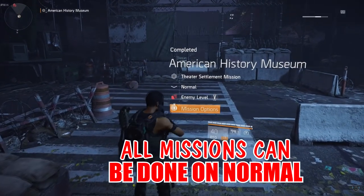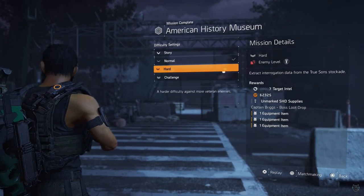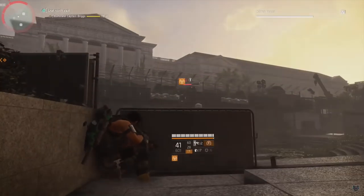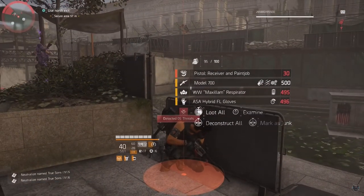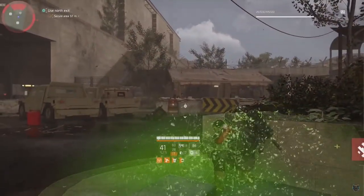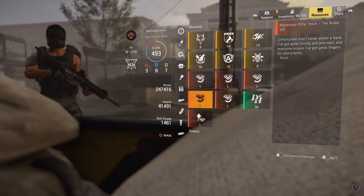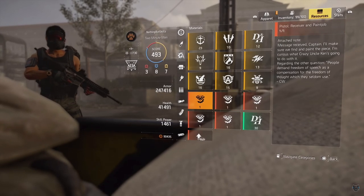The next piece is going to be at the American History Museum. You want to do this on Hard, so make sure it's non-invaded. Captain Briggs is going to drop the next piece. You can also do it on Challenging if you want, but Hard is a lot easier especially if you're doing it solo. The boss will drop the Pistol Receiver and Paint Job. Once you finish off all the enemies you'll get the mission complete, and in your resources tab you'll now see two components: the Trigger and the Receiver and Paint Job.